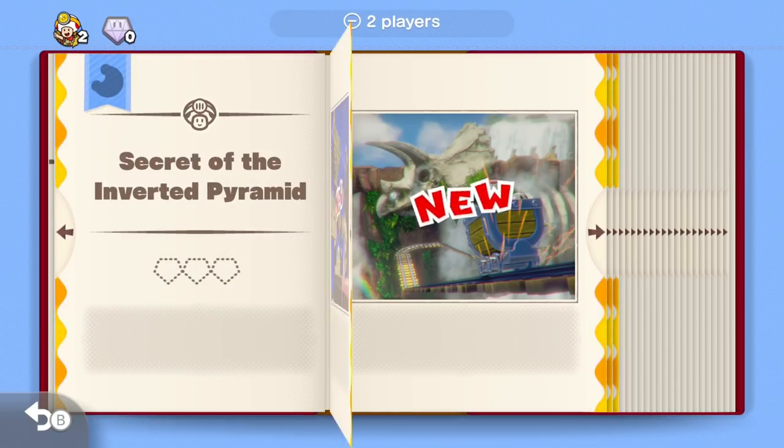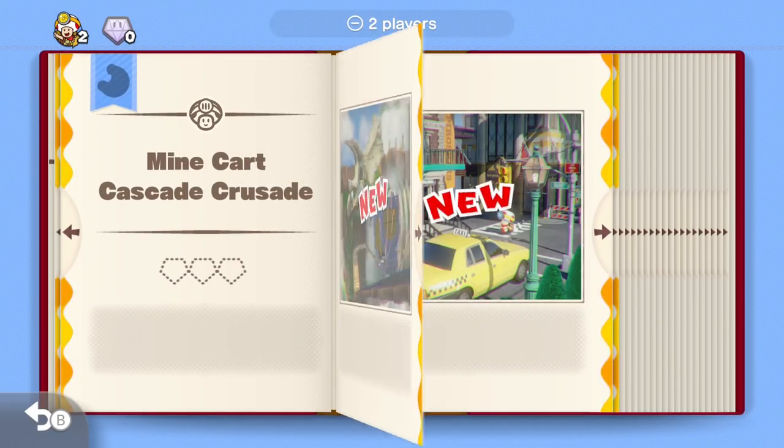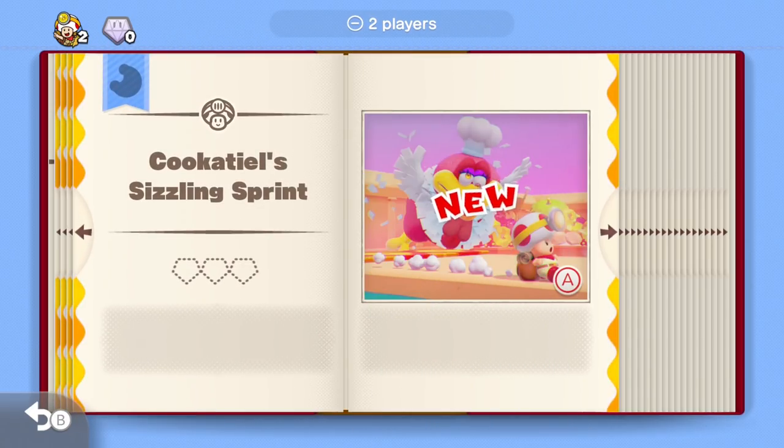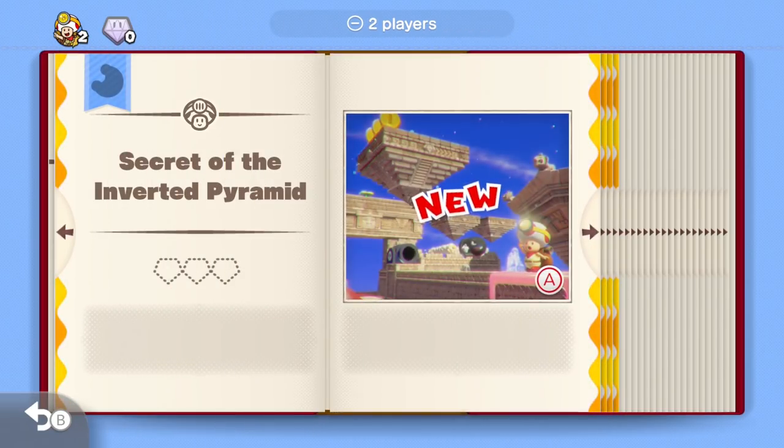We've got Secret of the Inverted Pyramid, Minecart Cascade Crusade, Uptown Downtown, and then what's probably a boss fight — Cookatiels Sizzling Spirit. All of course based on Super Mario Odyssey. So these are four new stages and we're going to 100% complete them. Let's go into the Secret of the Inverted Pyramid.